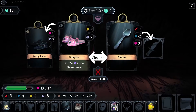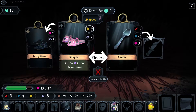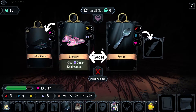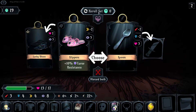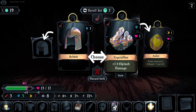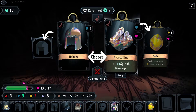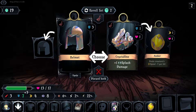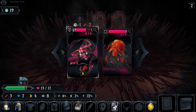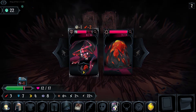Choices can be rerolled — rerolling helps build your inventory. We got some slippers, gives us curse resistance but takes away our speed. Or a spoon — gives us health but takes away from our attack and defense. We don't have a whole lot of attack and defense to lose, so let's reroll. Crystalline gives us splash damage, more defense and health. Or a helmet which just gives us a solid three defense. Gotta go with the reliable.